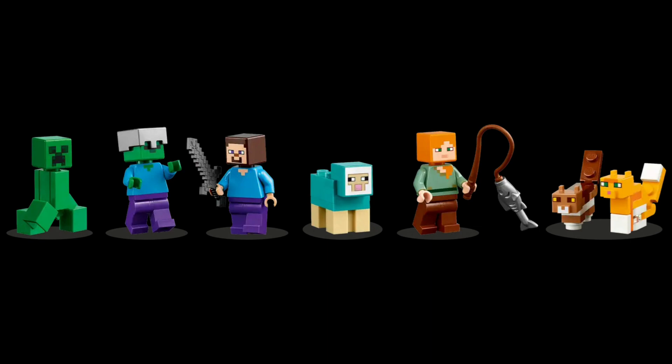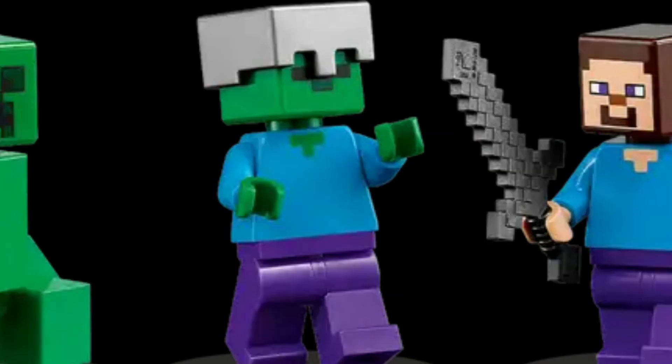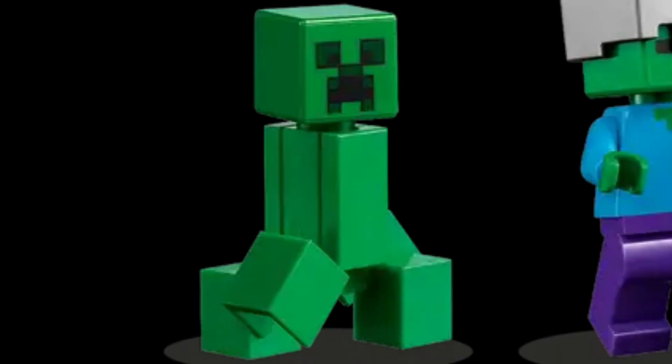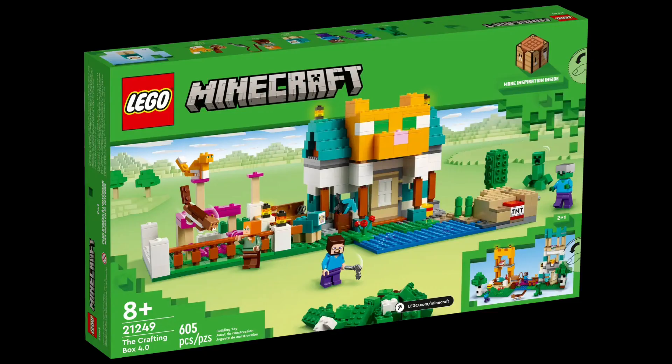Now let's take a look at the minifigures in this set. We get three minifigures and four brick-built mobs: Alex with a fishing rod and fish, Steve with a sword, a zombie with a helmet, a cyan sheep, two cats — a brown one and a classic yellow one — and a green creeper.